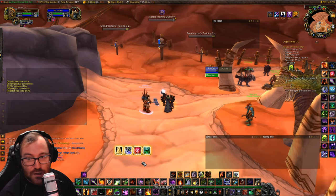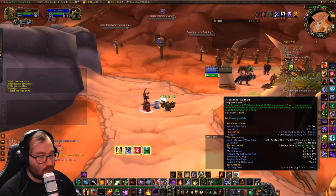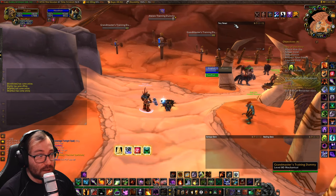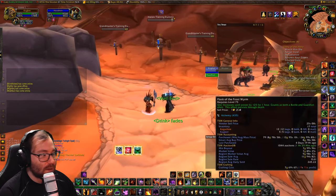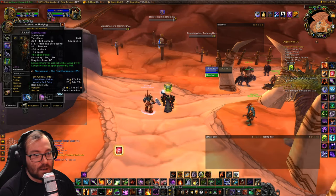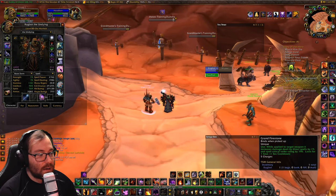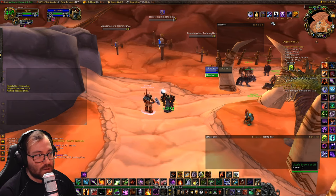For pre-raid buffs, you want well food — all spell power. You can use Firecracker Salmon or Fish Feasts if your raid group is dropping those. Then drink a Flask of the Frost Wyrm, make sure your Fel Armor is up, and use a Grand Spellstone. For Demonology, the Grand Spellstone increases your damage dealt by spells and increases your crit rating by 196.